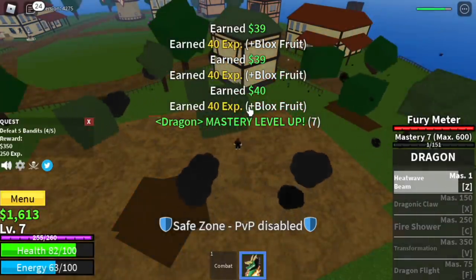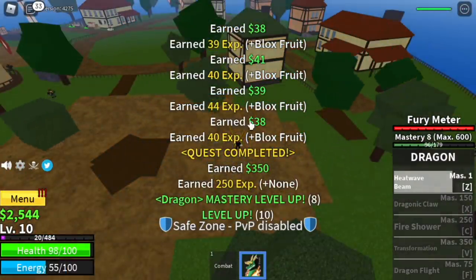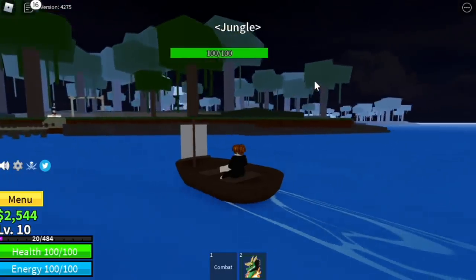Just wait for your skill cooldown and use it on your enemies. So the goal here on the first map, the Starting Island, is to reach level 10. This dragon fruit is not a logia type of fruit, so the moment you reach the required level, make sure to go directly to the next island.